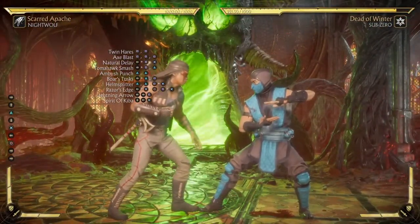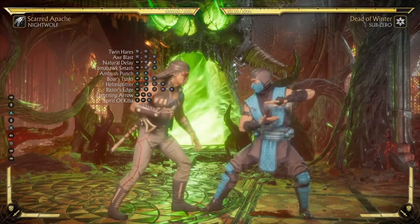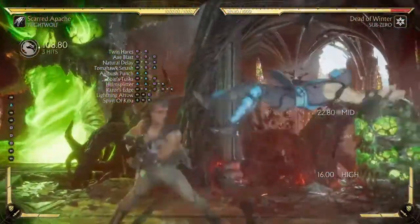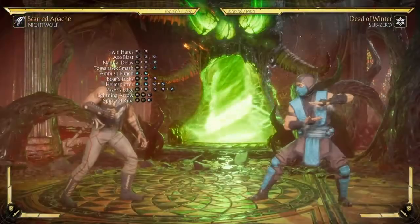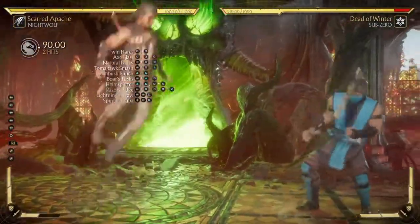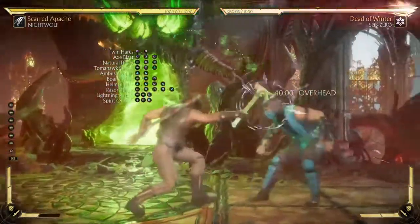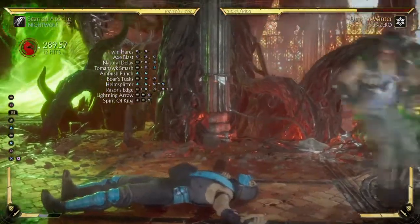There are really no big extra combos to show because there's no combo starter — except for this. As a Nightwolf player, how often are you going to do back-two back-to-back? You do get the KB off it though. Really the best damage you'll get with this variation is around 28%.